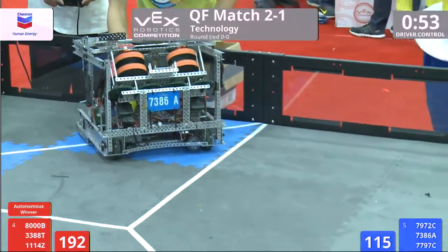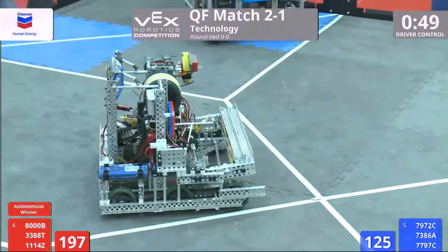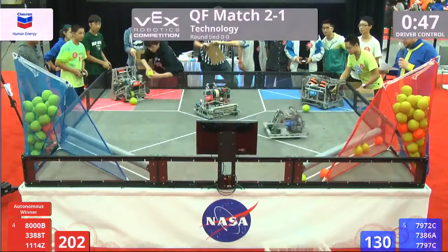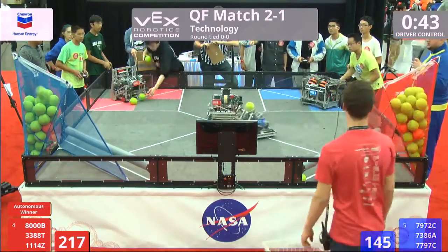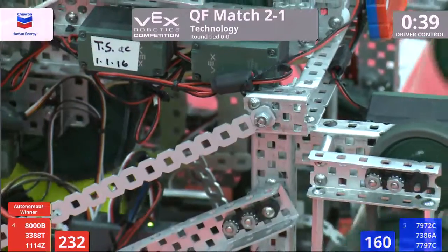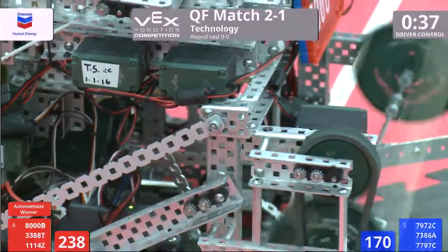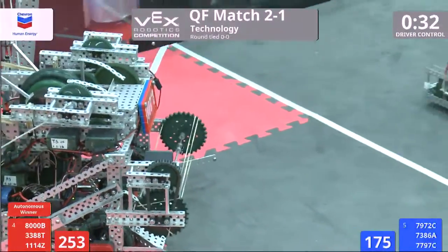Over on the other side, Blue Alliance shooting back and forth too. We're coming down with 50 seconds left. 7386A, team from Chengdu, China, getting great on the full court as well. These goals are getting full — none of them are bouncing back on the field either. It might be all about who gets the elevation.